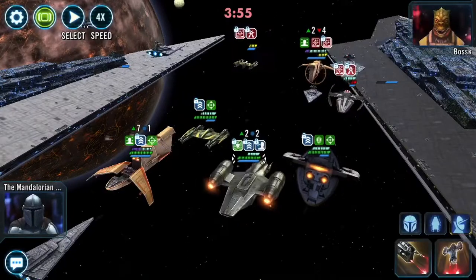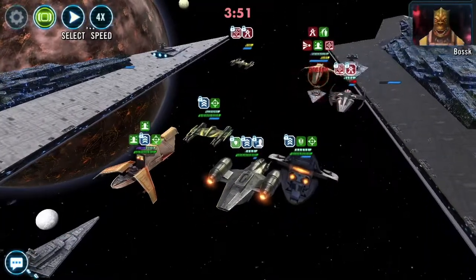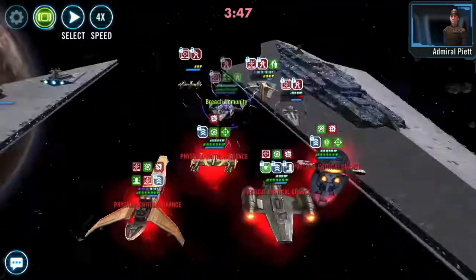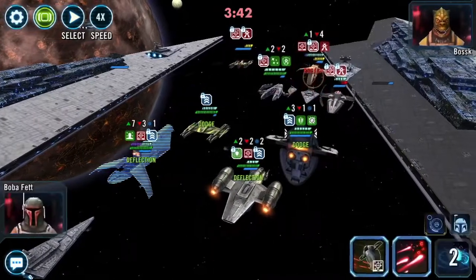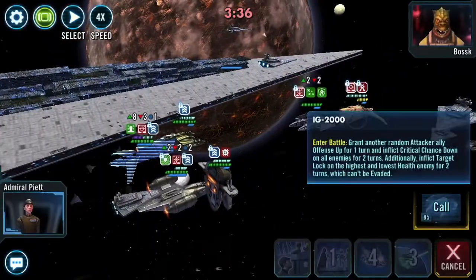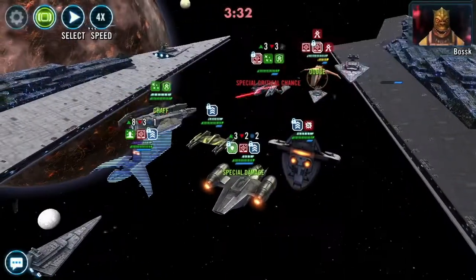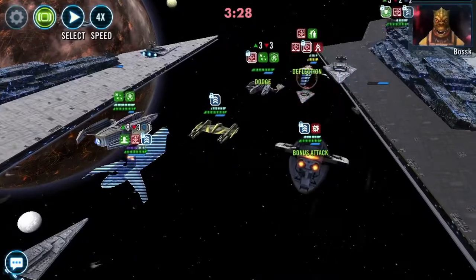From here on out, you could probably press auto, but I still like to manually play it just in case something finicky were to happen. The battle is pretty much well and truly over at this point — you're just waiting for either your Executor to get ultimate off, or even if their Executor gets ultimate off, it doesn't matter. I've got my fleet out, and they could kill my Executor now and I'm still going to win the fight.